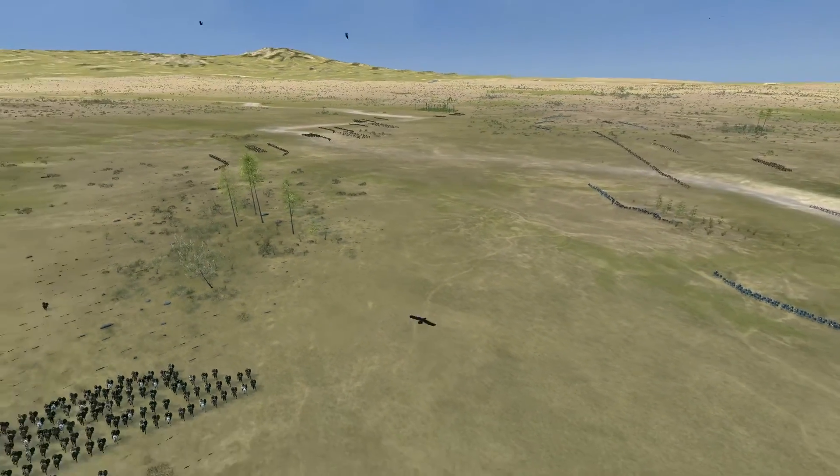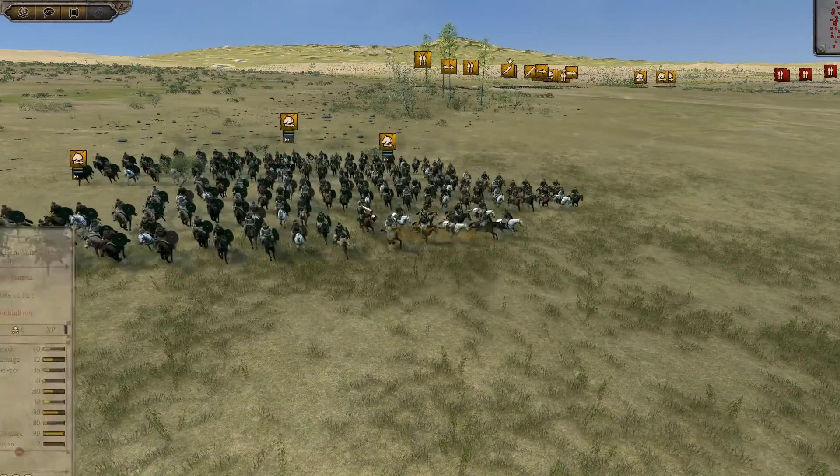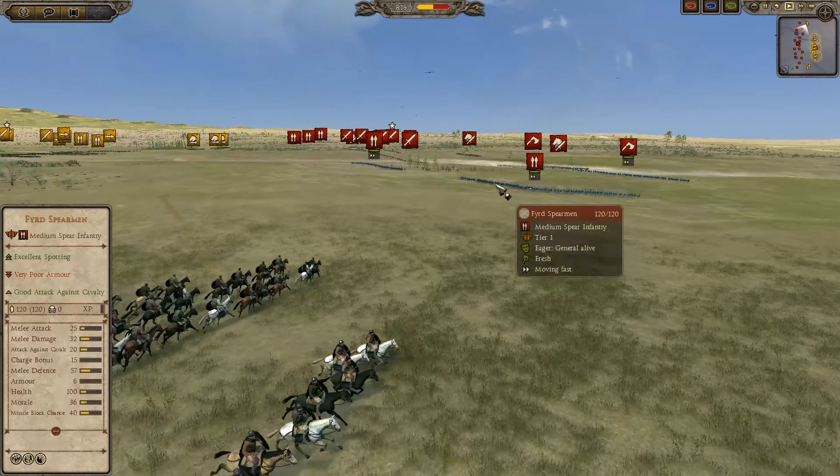The second match is again going to be fought in Savi, but this time two very different factions. Westphalia brought by Dewey versus Mercia brought by Clewellyn of Agartha.